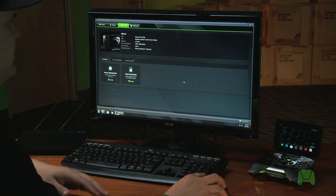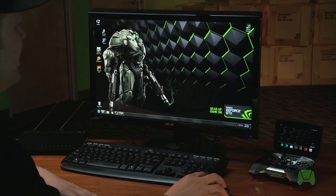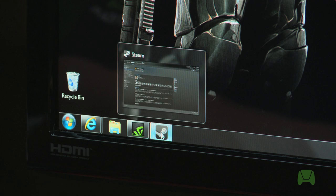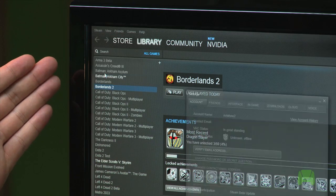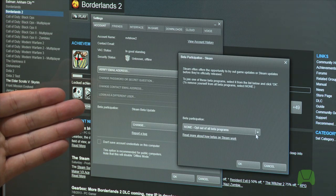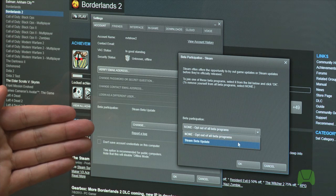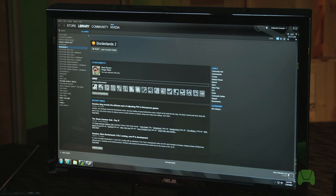Now that we've verified both GeForce Experience and your PC are ready to stream games, we need to make sure you have games installed to stream. You'll want to make sure you have the latest version of Steam installed. In the upper left-hand corner, click on Steam, move down to Settings, and in the middle of the Settings panel you'll see Beta Participation. Click on Change, and you'll see a new dropdown appear. Select Steam Beta Update, then click OK. Once your game of choice is installed, make sure you're logged into Steam in online mode and that you've launched the game at least once to ensure any patches are installed.